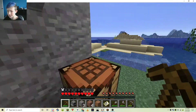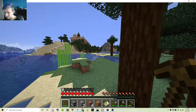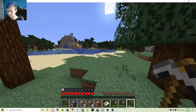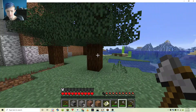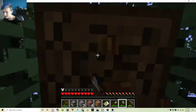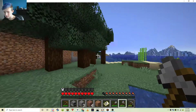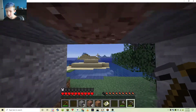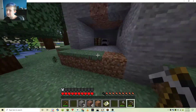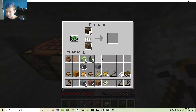Alright, I made it back to my base and now I really need to find some coal for the night. I decided I'm just gonna do some charcoal because that's gonna be a lot faster until I find coal. There's just wood right there and I have an axe. I think it's getting darker, time to get some wood.